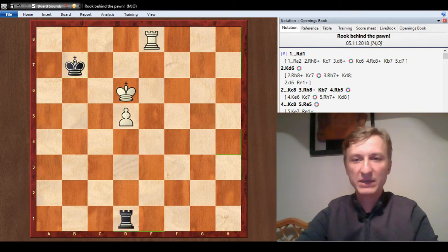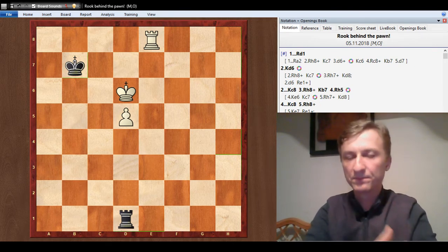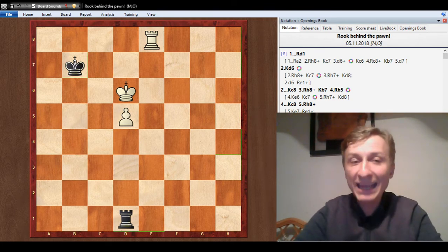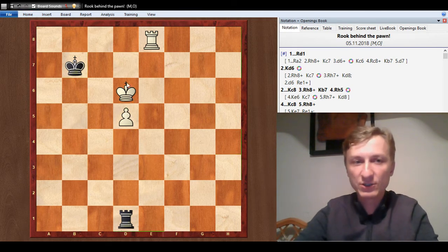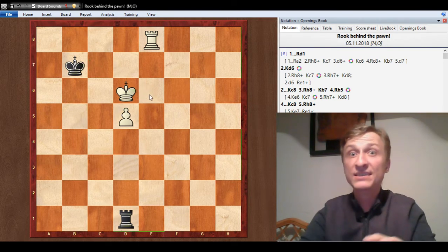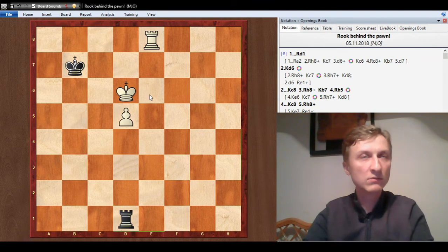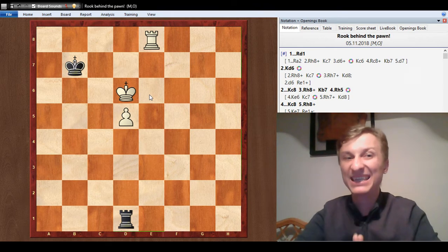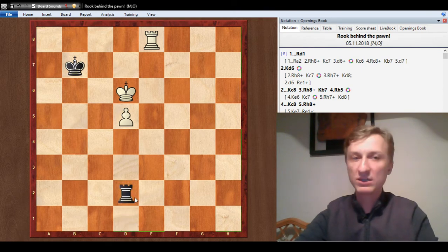White goes rook e8 — this is, by the way, a similar position to how Magnus Carlsen lost it. Why did white play this move? What is the threat? The answer is: there is no threat. White cannot push the pawn, nothing has changed. King d7 and king e7 are still not possible, king e6 is not a threat, we always have king c7. White played rook e8 with no threat. If there's no threat, what do you do? Nothing — you do a waiting move that doesn't change the nature of the position. Rook d2 is a good example. We just wait — you're the one who needs to make progress.